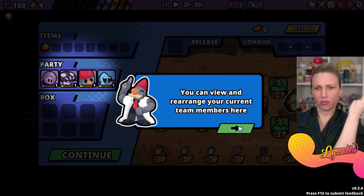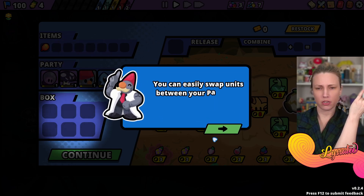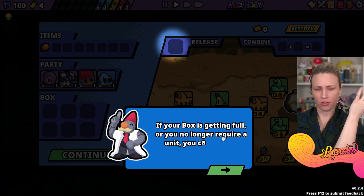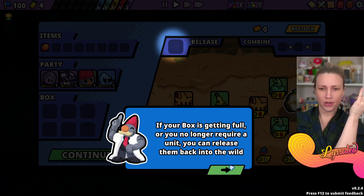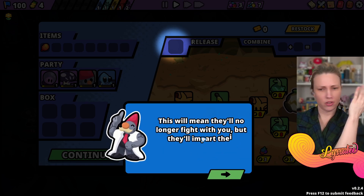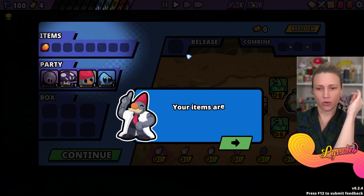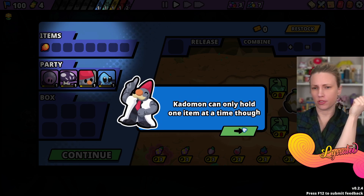Add current team members here. If your active party is full new Katamon will be stored in the box. Easily swap units between your party and box by dragging. If your box is getting full you can release them back into the wild - they'll impart their wisdom on the rest of the team, granting bonus experience points.